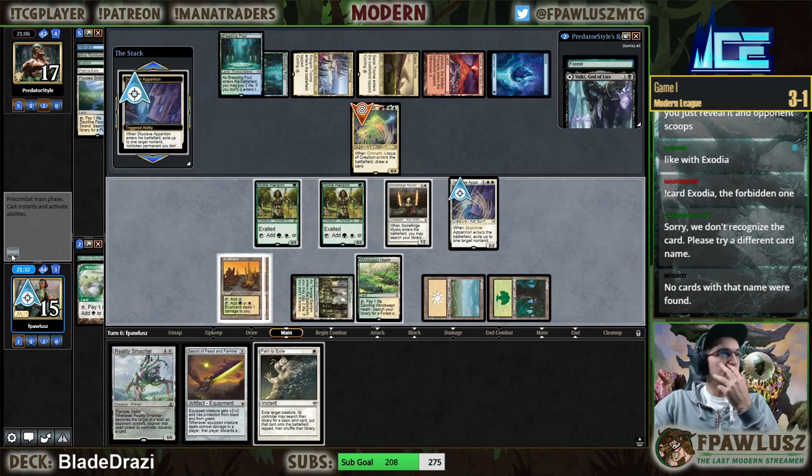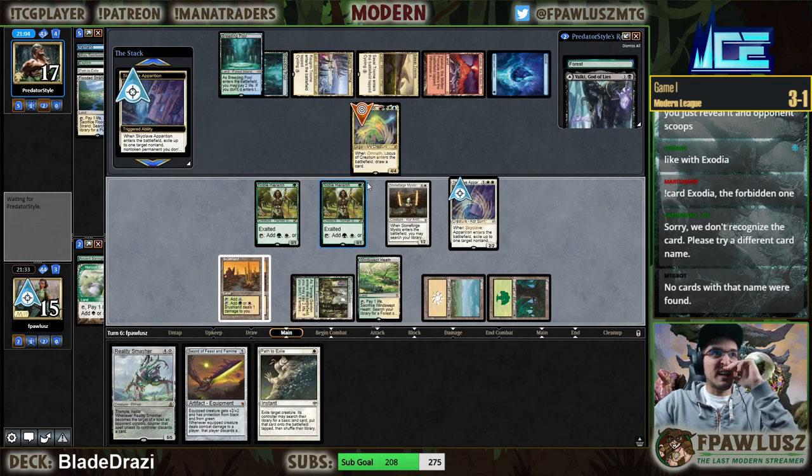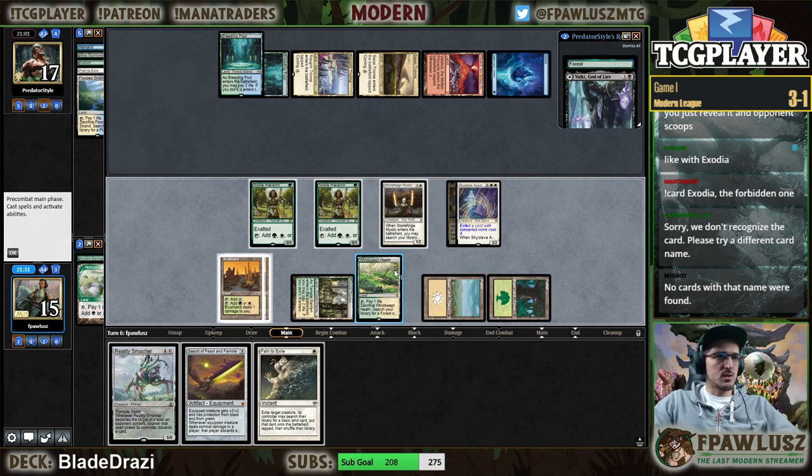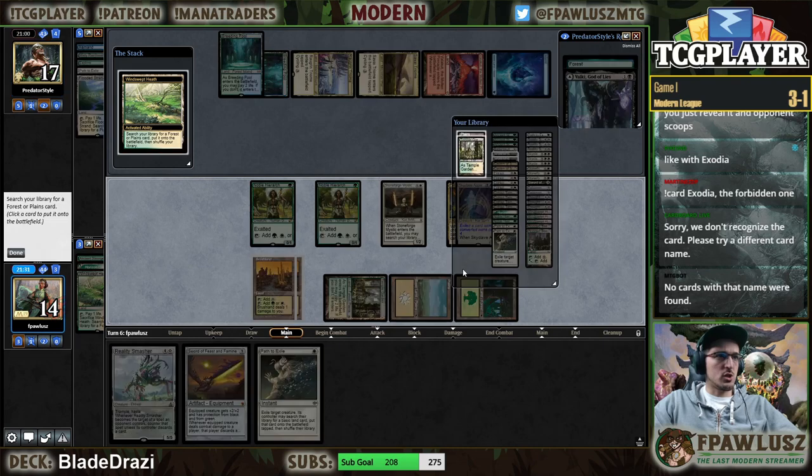You get out of here. For a green mana I guess they could have Dismember, but there's no way they have Dismember so I'm not going to play around that. So I'm just going to fetch here for a shock.